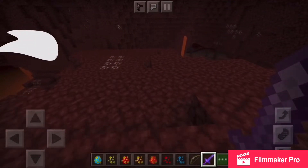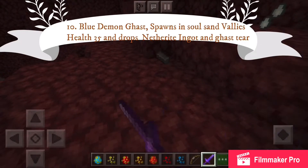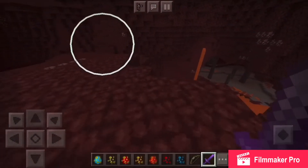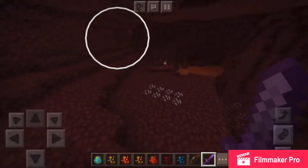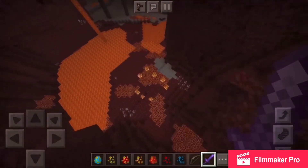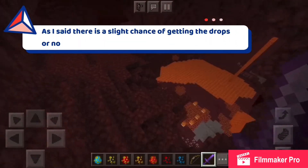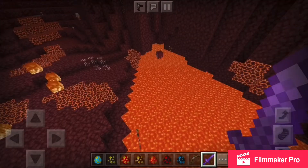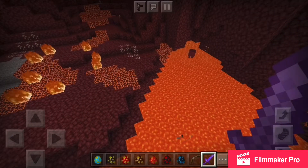We have the Blue Demon Ghast, found in the Soul Sand biome. Look at the drops — it also drops a Netherite Ingot! This might be the easiest way to get Netherite: get obsidian, mine diamonds, make a Nether portal, and with this mod you can kill the Blue Demon Ghast for Netherite — though there is only a slight chance. The Blood Demon Ghast has the most health at 60, while the Blue Demon Ghast has 35 health.